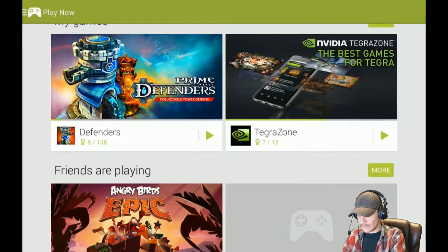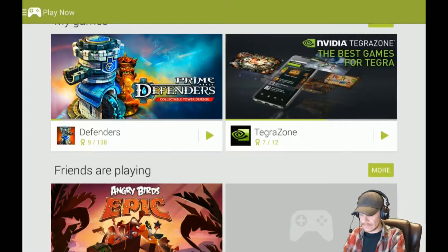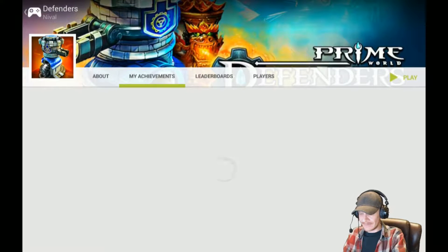Scroll down further and you get the My Games section where you can see your trophies and your games. I've been playing some Prime Defenders — it's a really good tower defense RTS game — but I only have nine out of 138 trophies, which is kind of sad.